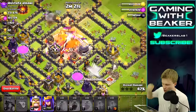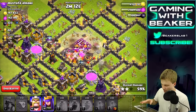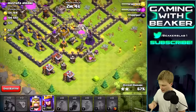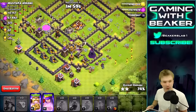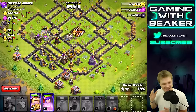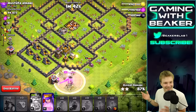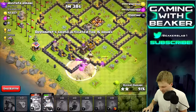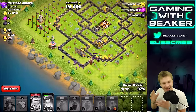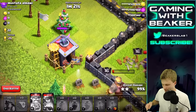Boom, we got the Town Hall! Looks like that's gonna slow us down though - so many heavy buildings in the middle and we only had that one freeze spell. Can we get the other inferno? No way - I did not think that was gonna happen. Okay, maybe we can do this - with our heroes over here to help out. Are we gonna three-star this base? Are you serious?